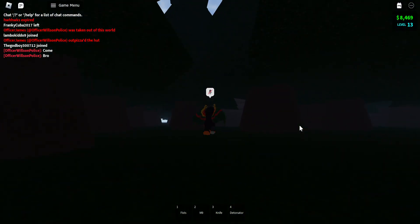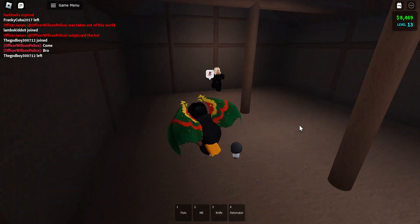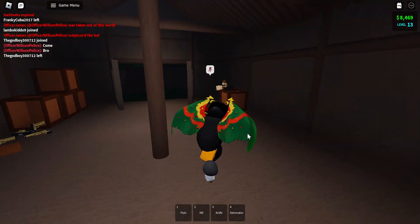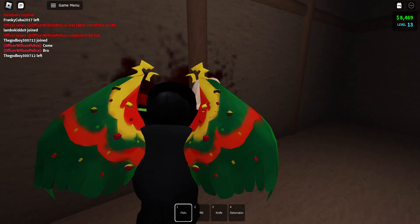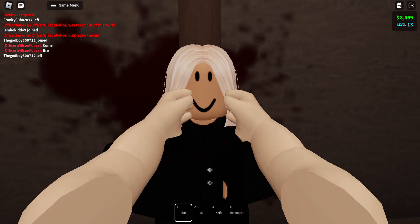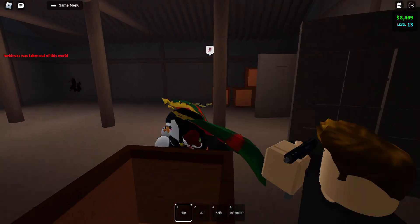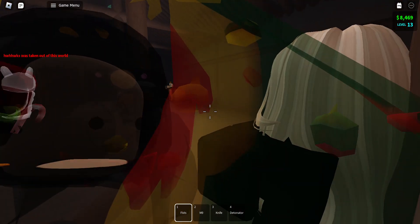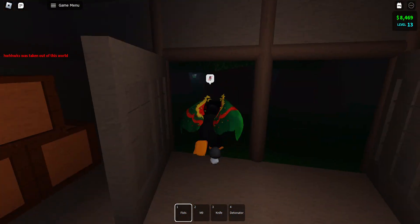You can also get C4 in this cabin here from this lady — sometimes. Before you could, anyway. She's not selling it anymore. This is where I got C4 from before. Maybe they took it out because it just wasn't working.